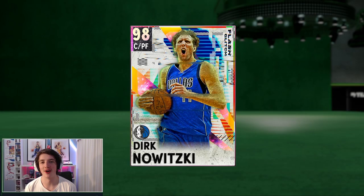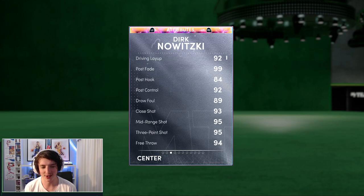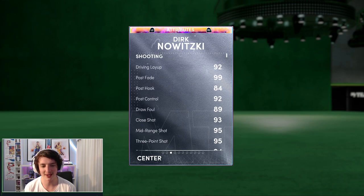What's going on guys, welcome back to a brand new video. Today we will be debuting this Galaxy Opal Dirk Nowitzki, the flash glitched card that came out very recently. This card is a 98 overall. I did purchase him today after selling that James Harden, just to do all the challenges.